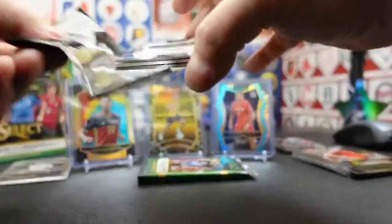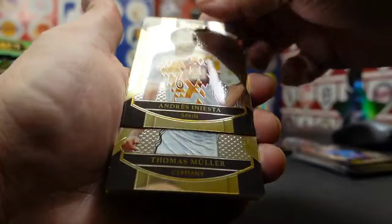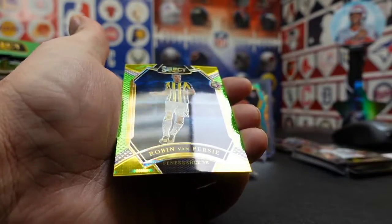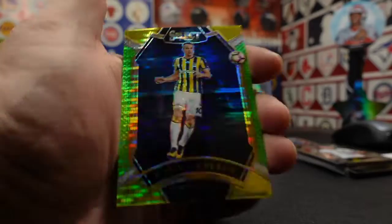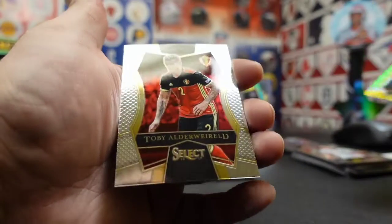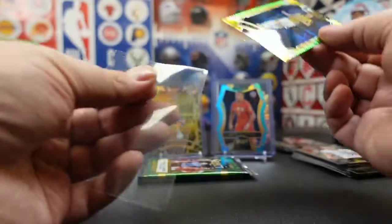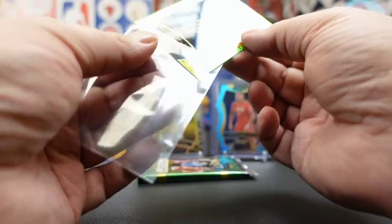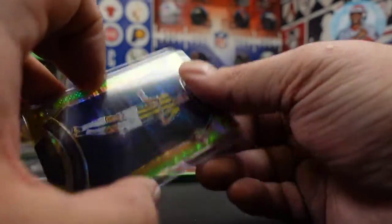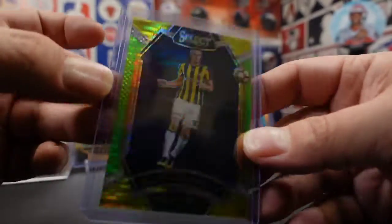I'm going to have to give myself another box of these. Is that a separator? Iniesta. Thomas Muller. It is a nice spacer, and it is showing a Robin Van Persie. That is a sick looking card. Robin Van Persie. And the last card is Alderweireld — oh man, that's a good one. That looks like that's when he was with Fenerbahce. Somebody will correct me. That's a cool card. Very nice card.